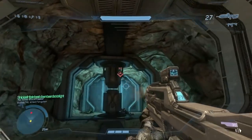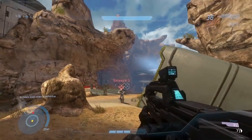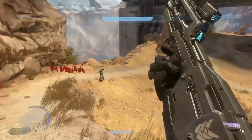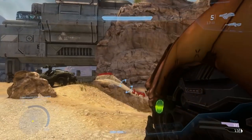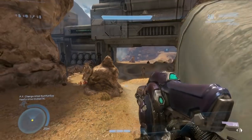Another really cool thing Halo Online had was the level Diamondback. If you remember Avalanche from earlier in this video, Diamondback took the concept from Avalanche and completely removed all the snow, making a desert version of that really popular map. They easily could have just thrown Avalanche in there and it would have been good, but it was really cool to see new content and new takes on classic maps in Halo Online.